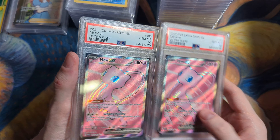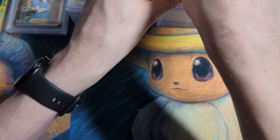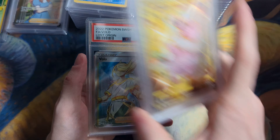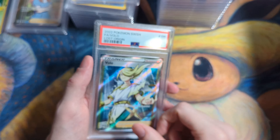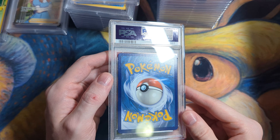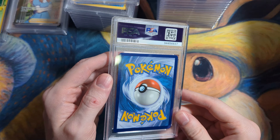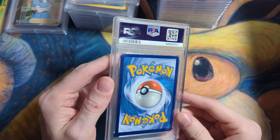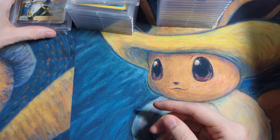A couple of full art Mews — this is a beautiful card. I just like the pink on pink. Really simple, really clean. Looks good. Gold Flaffy PSA 9. And another 8 trainer — not sure where we went wrong with this. Looks pretty good to me. What am I not seeing? I really don't see anything.